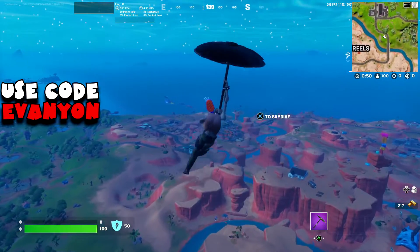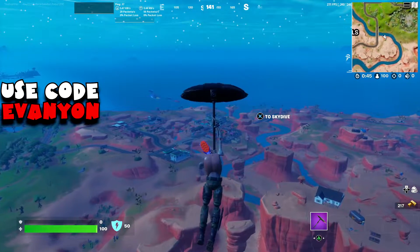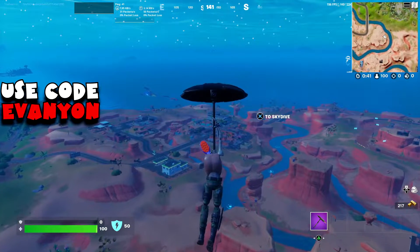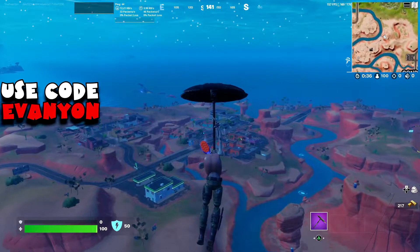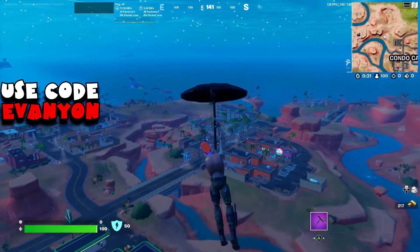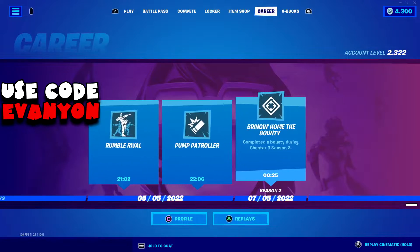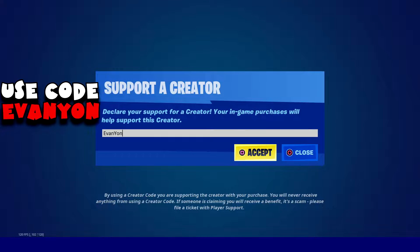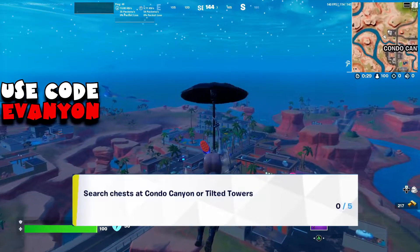The way I cover the challenges and quests, I try to show you the best path you should take — the best route for where you should land first and where to go from there, the most effective way of doing the quests. Before we start, don't forget to subscribe to the channel, like the video, and use code Avignon at the Epic Games Store and the Fortnite item shop.